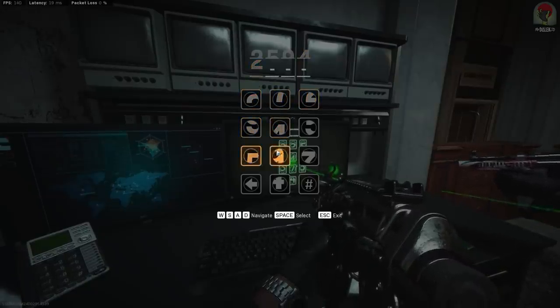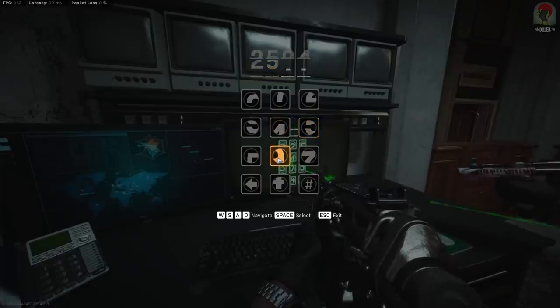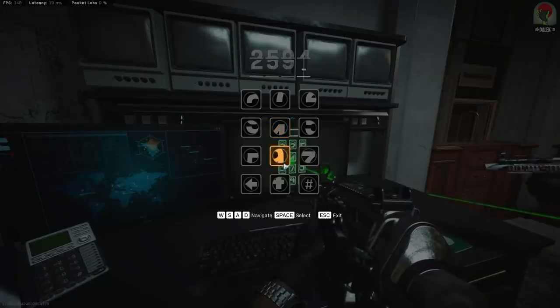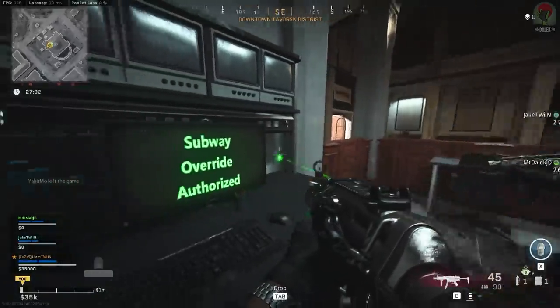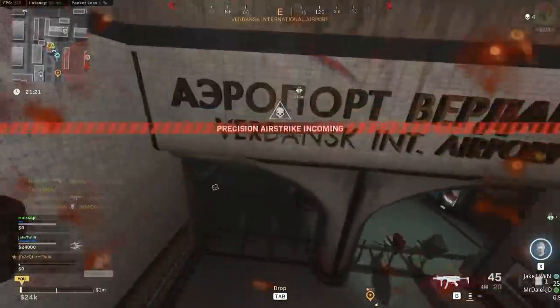If you don't get this done in 60 seconds everything will reset - your code will be different and every numeral under the paintings will be different. You can simply re-enter the room, enter the code 2179 on the keypad, and try again. If you've put it in correctly it will say 'subway override authorize' on the computer and now we need to go to the train station at the airport.